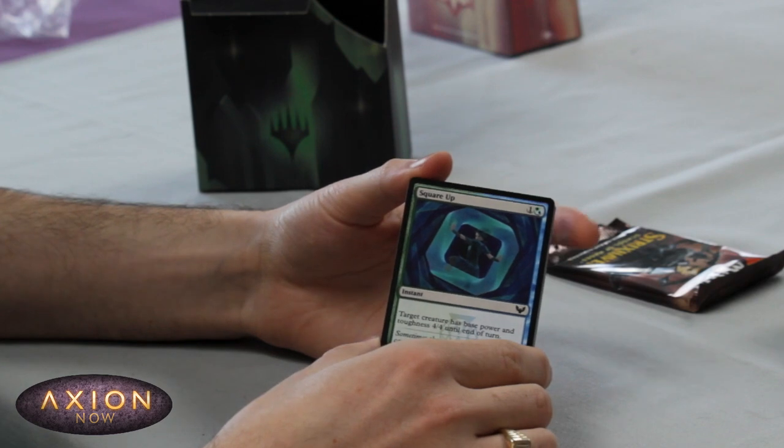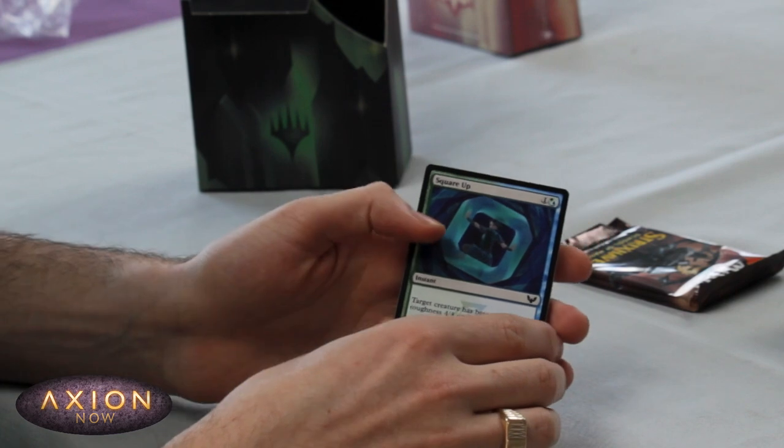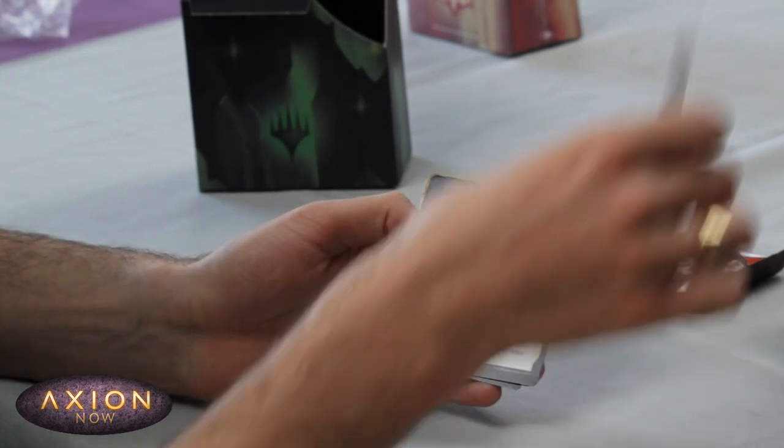This is one of the worst cards in the set — Square Up, two mana, target creature has base power and toughness 4/4 until end of turn. Not good, do not play it.